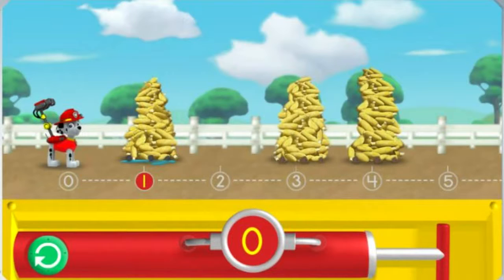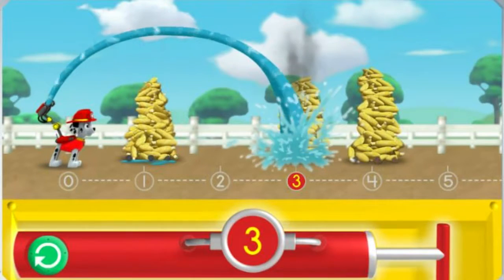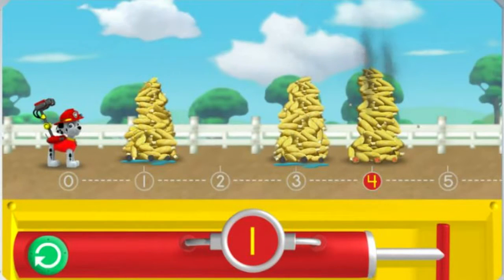Alright! Now let's get out there and save the corn roast! Ready for a rough, rough corn roast rescue! Pump the water so I can spray the corn over the number three! The number on the pump needs to match the number on... Put out those coals!